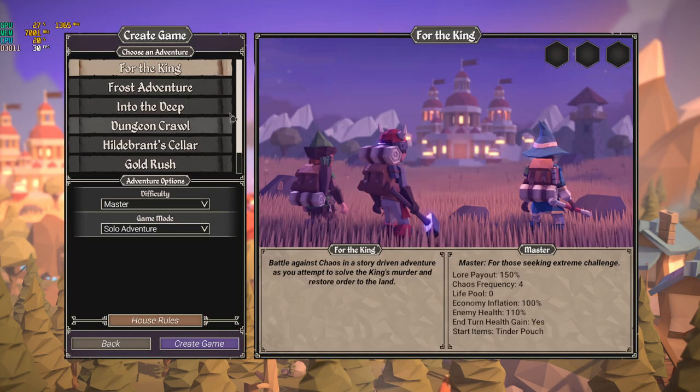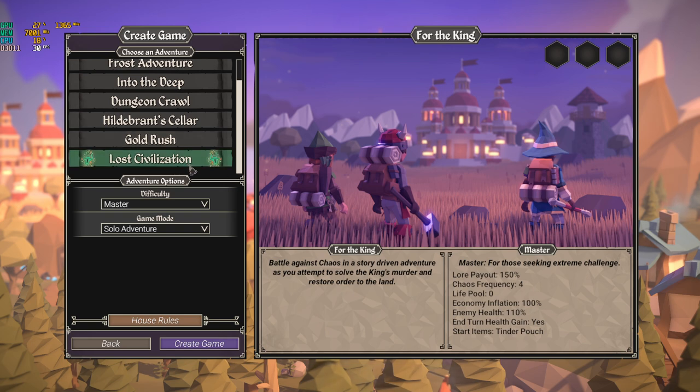In the game you have several different adventures available to you. There's the main one, For The King — which is where the name comes from — but there are also other adventures available, as well as a DLC adventure that you can buy.